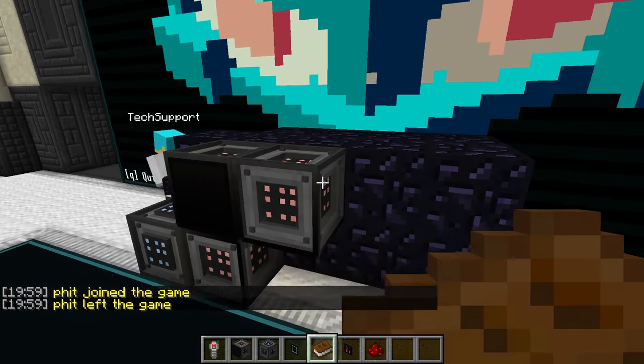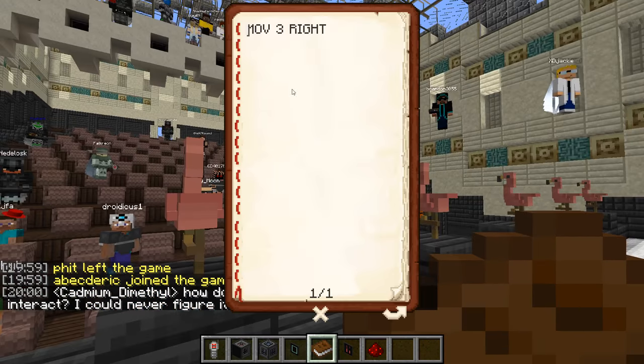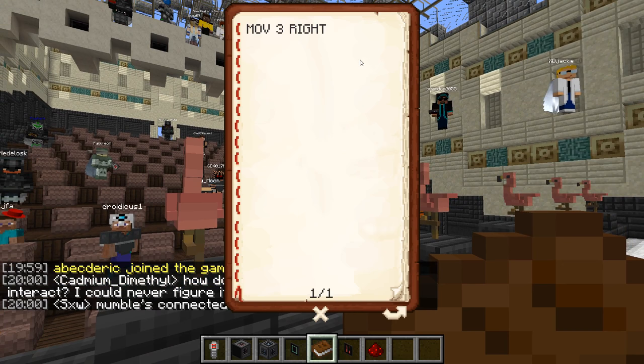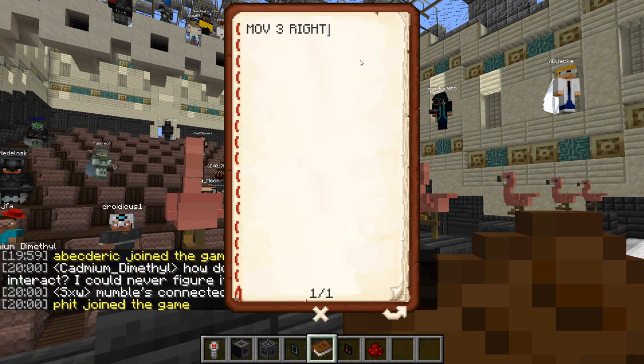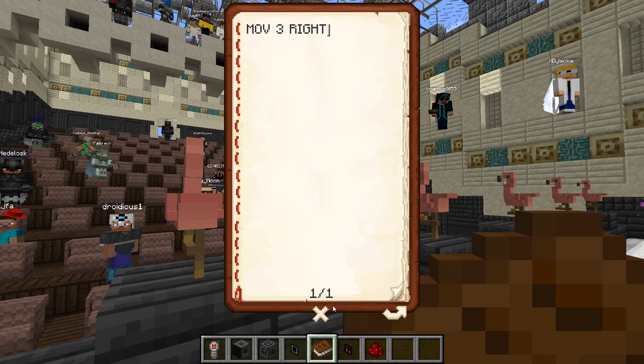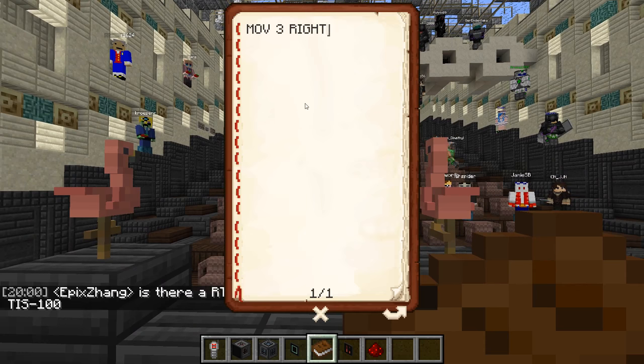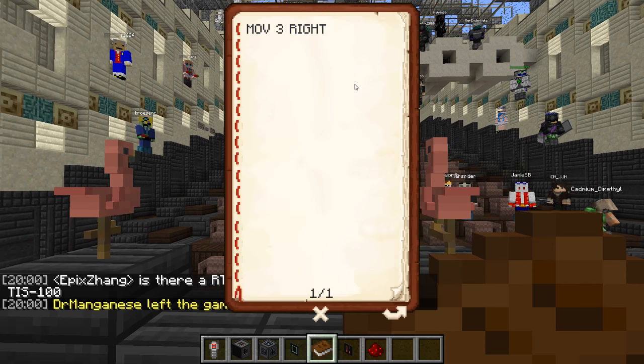Basically what you do is program the modules. There's a book you can use — you can use vanilla books, but as we all know those are terrible to work with because you can't go back; you have to delete everything to change something. So the mod has an alternative: also a book, but with a much nicer code editor which also does highlighting on errors and stuff.